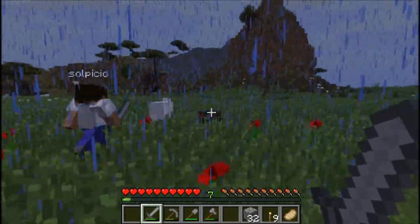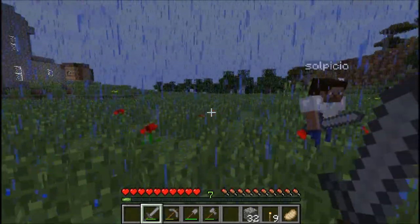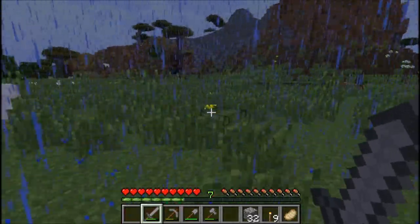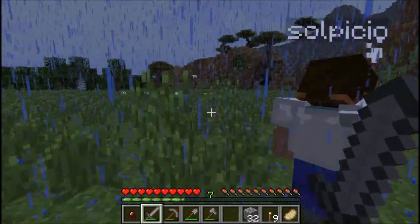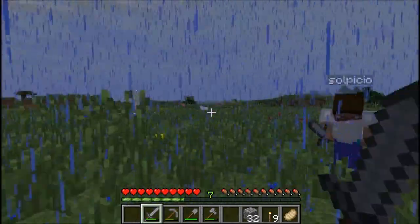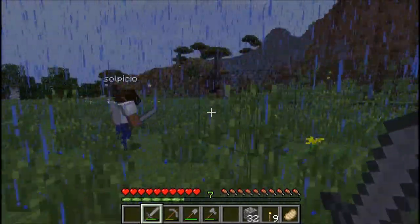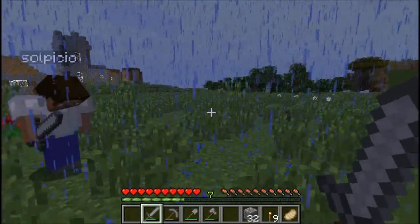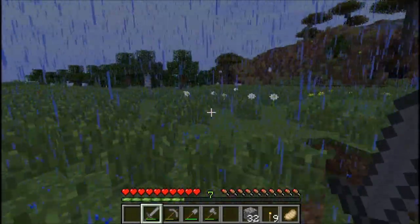Oh! There's a spider — watch out. Where? Nice. What do I do with the sheep? You kill it. Wait, how much wool did it drop? Go to your inventory — press E. It's just one. Just one? Alright, we need to get some more sheep until we have six total.